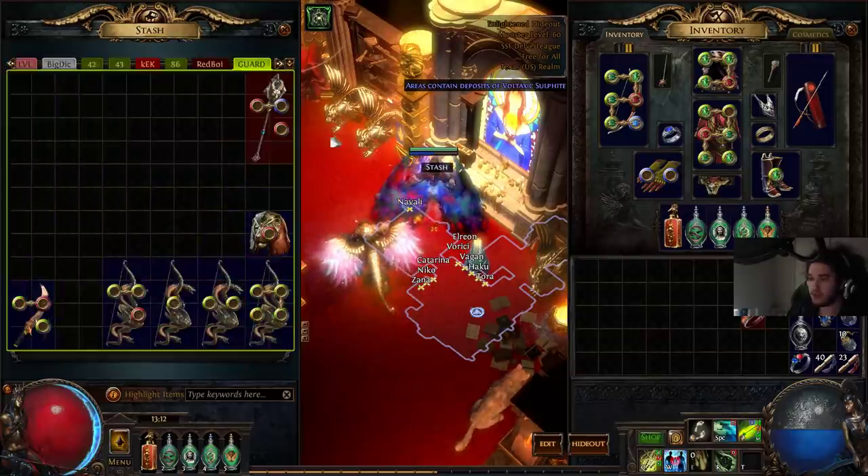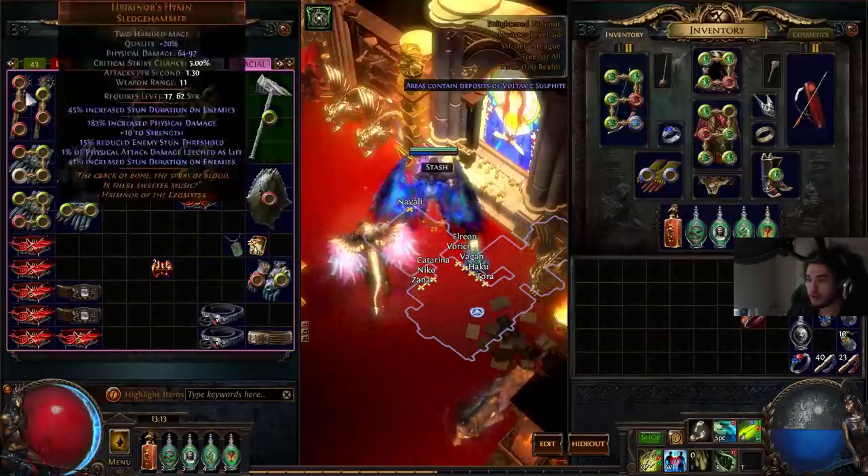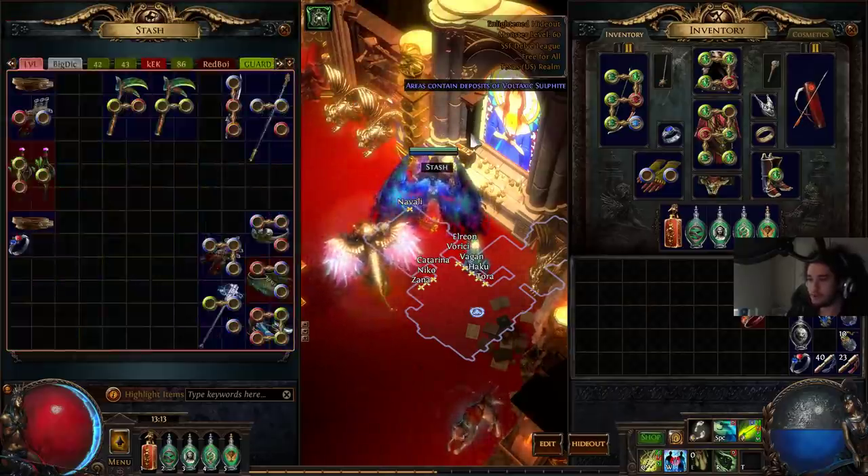Sorry, I have so many tabs now it's hard to keep everything organized. This is the Mr. Glacial Hammer tab — once we start leveling him, there was a tab I wanted to show you guys.